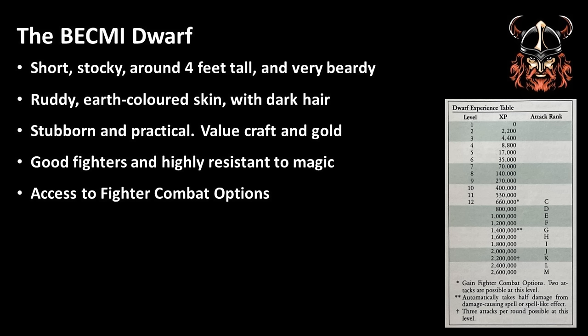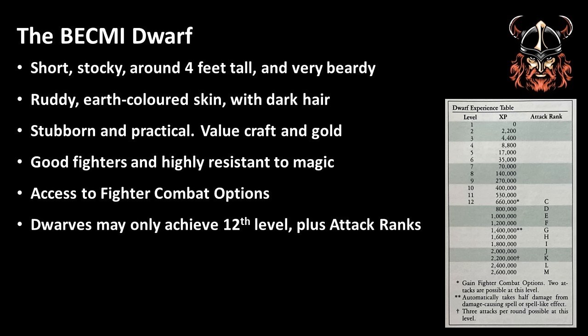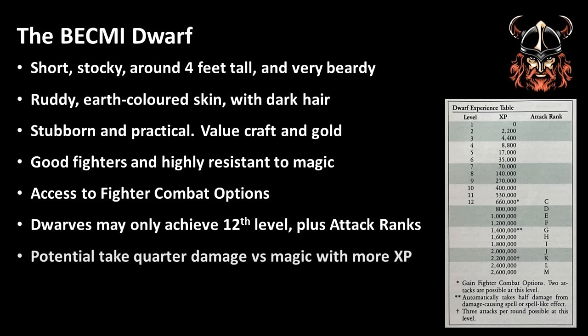If you look at the class in a purely mechanical way, they are basically a fighter with better saving throws, but with some special dwarven abilities added in. Dwarfs have access to the same special fighting options at first level that fighters do, such as setting a spear to receive a charge and using a lance from horseback, both of which have the potential to do double damage. However, Dwarfs gain more combat options from 12th level, as opposed to 9th level for fighters. To balance the power of a Dwarf, the class is restricted to a maximum 12th level, although they may rise up in what's called attack ranks beyond this, gaining some attack options and resistances, but not gaining any more hit points or saving throw improvements. High-level Dwarfs have the potential to become extremely resistant to magic, automatically taking half damage from spells or spell-like effects, and only taking quarter damage on a successful save.